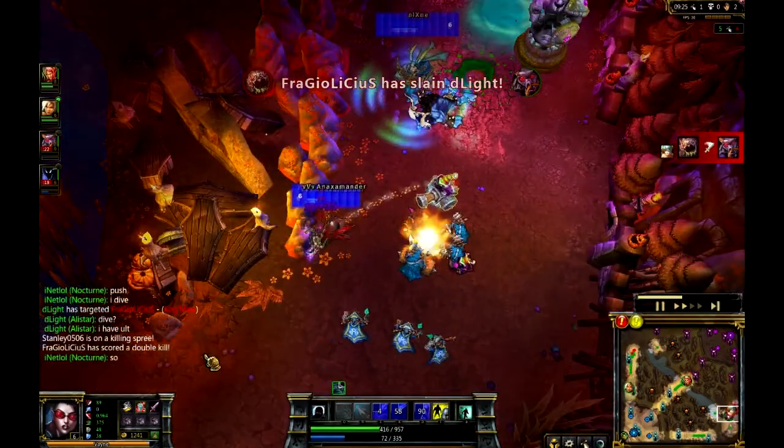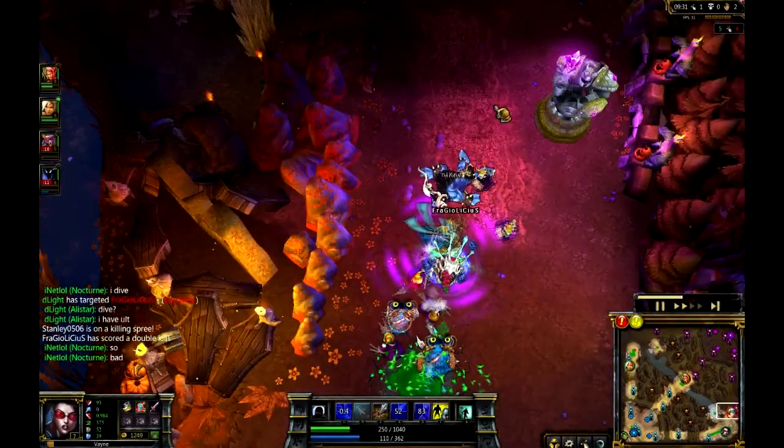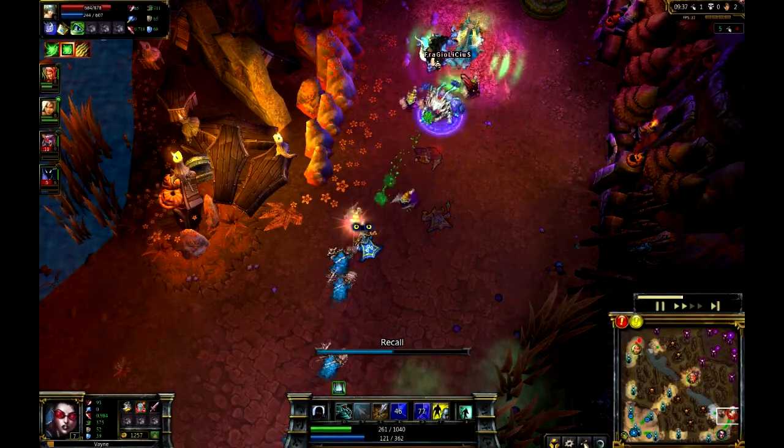Double kill actually going off and potentially a triple kill. So I thought that was actually going to be really effective. But Nocturne must have jumped in there with very, very low health. So really bad stuff there actually - picking up a double kill for the Sona, which actually isn't going to be too big of a deal.